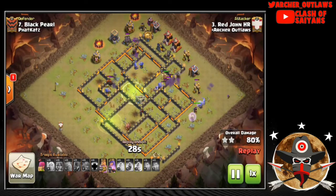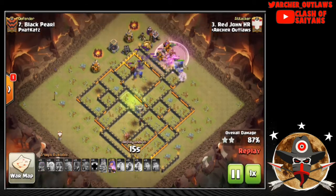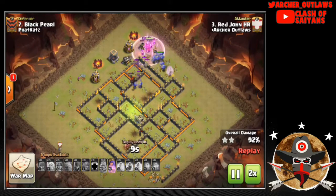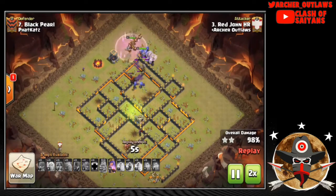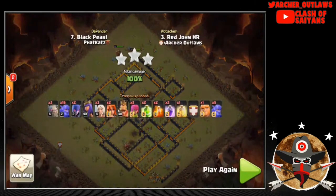The Queen continues her walk around the base, picking off trash while the Healers keep the Bowlers at full health. The Hound stays on the outside working on the Bowlers but just can't do enough damage against the mass of troops remaining. At this point the three-star is pretty much in the bag — Healers have gotten everyone back to full health — and it's done. That was the first TH10 vs TH10 three-star.